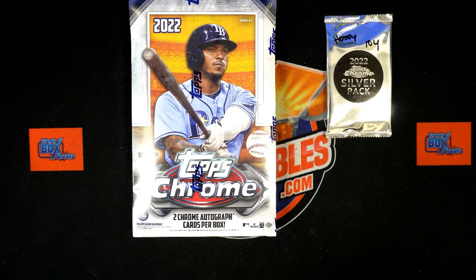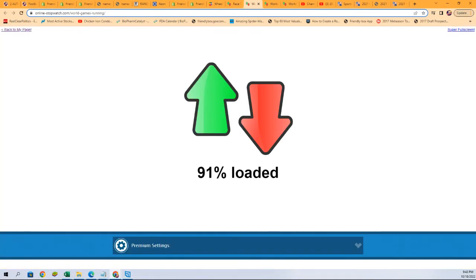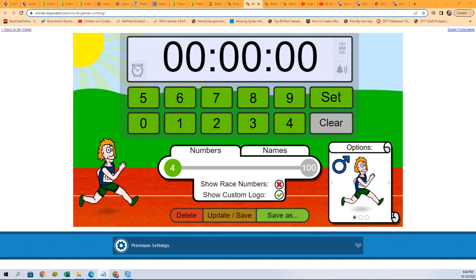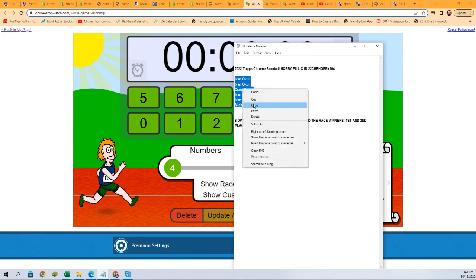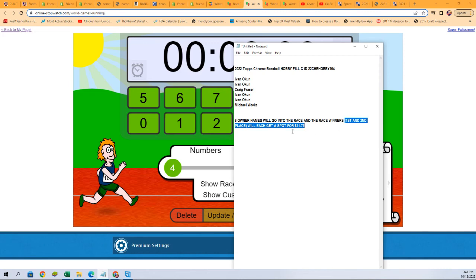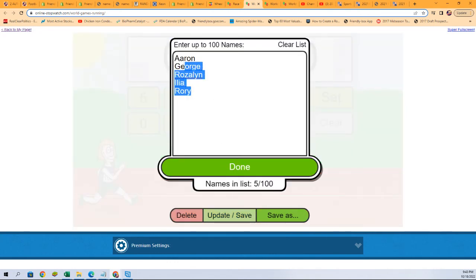All right, let's get to it — let's see what happens, good luck everybody. This is one of our races here for spots at Tops Chrome hobby. This is Filler C, but it's the first filler — it's kind of silly, but it does say Filler C. Pay no attention to that, let's race. First and second place will each get a spot — 1175 — a big savings chance to win some spot value.